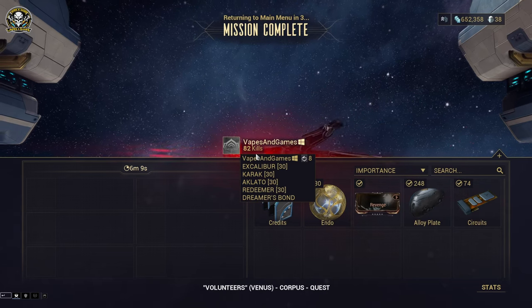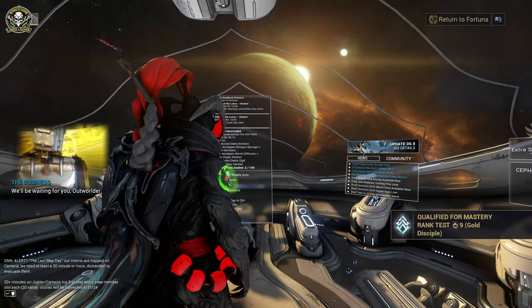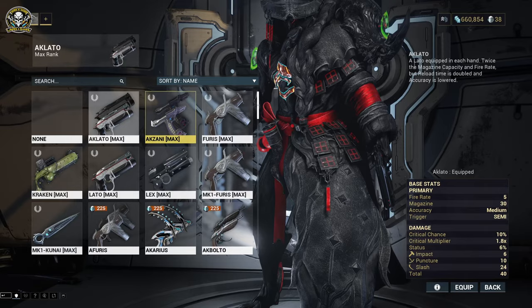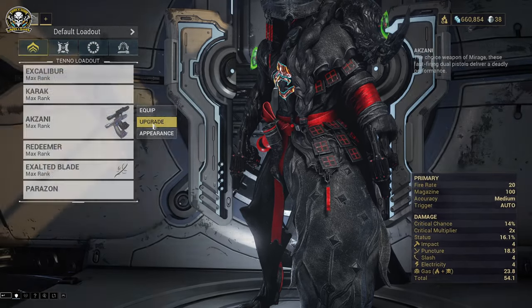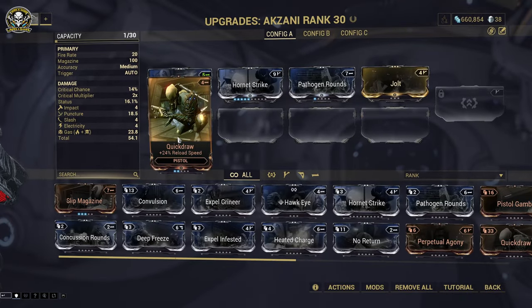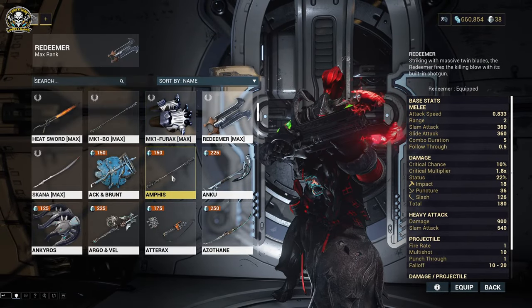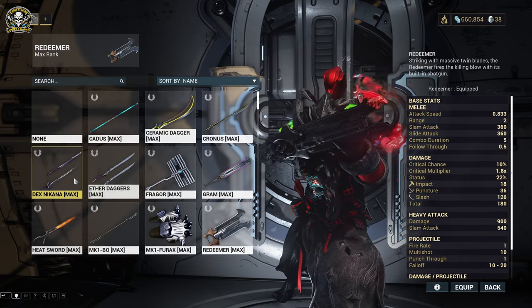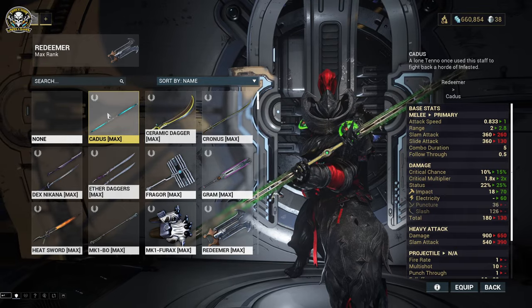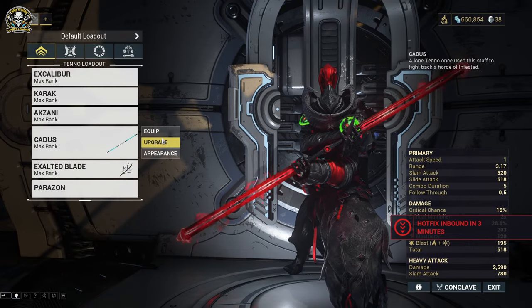I may swap out the Redeemer — he's cool but I just don't think it's the most viable melee weapon. I also want to swap to the Akarius, which I do prefer. We want heat damage, pistol damage, toxin — quick draw reloads, yeah, that's perfect. Dexter Cedo has been sort of my go-to but I also like the staffs. I do enjoy the staffs — looking a bit like Darth Maul right there.